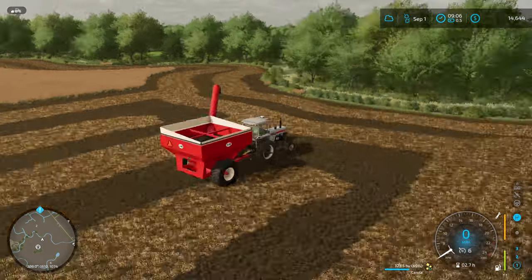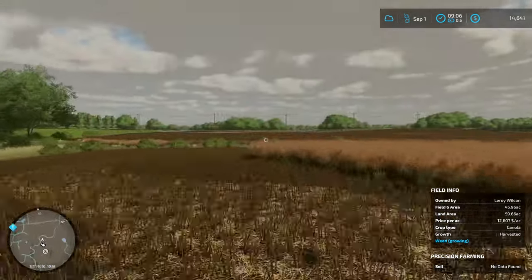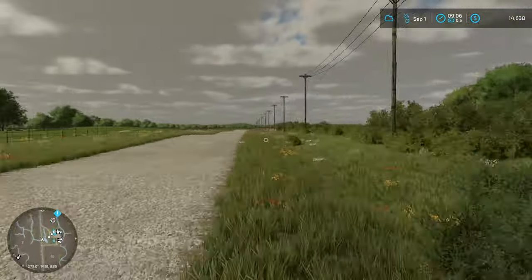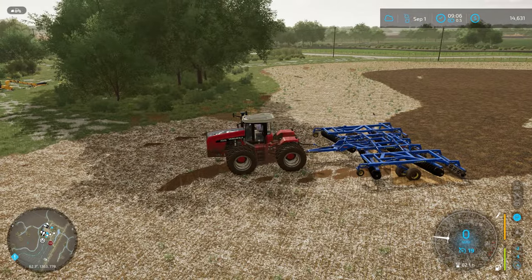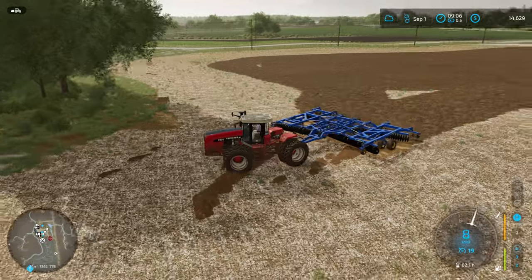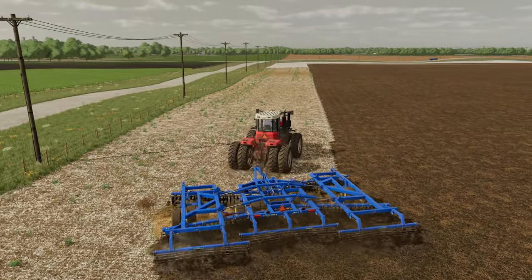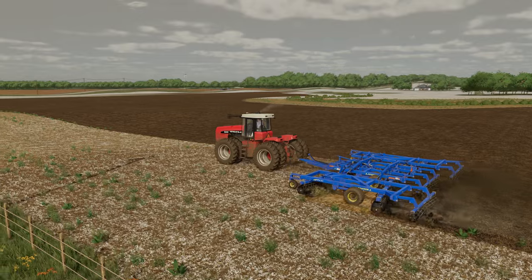I'm gonna park this grain cart here — we're not quite full, about two-thirds full. We'll leave it out so that I can unload again when the time comes. And we're just gonna zip back over here to our farm and check in on this tillage. Looks like the Versatile is just starting its third headland pass. So there's only this one and one other one left. I love that you can see the mulching part right up in front — you've got two different ground textures happening there.